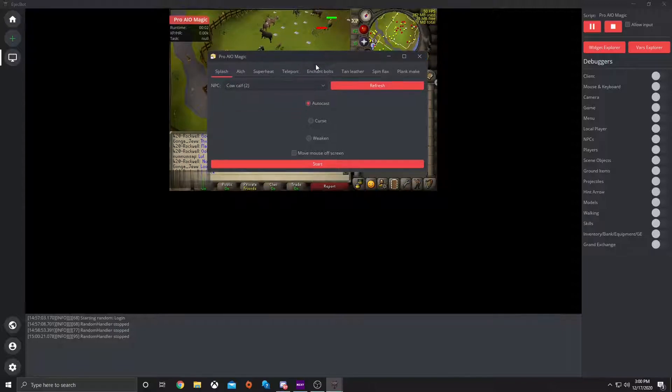Once it is up, the GUI will pop up. You'll see where it has Splash, Alk, Superheat, Teleport, Enchant Bolts, Tan Leather, Spin Flax, and Plank Make.